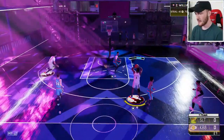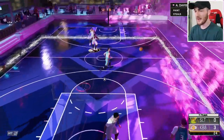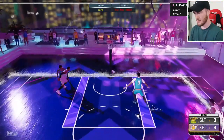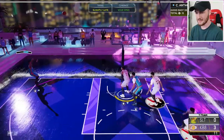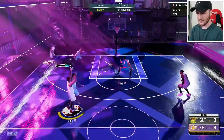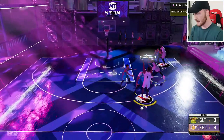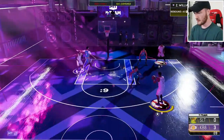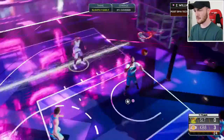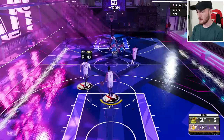Game number one starting off with a steal — looking for Zion to get it started. Is it a three? We started off with a three from Zion Williamson! Zion's actually our smallest player so he's playing as our point guard. We played great defense — still managed to get the stop. Melo hustling, Zion's got deep threes but his release can be a little bit tricky. Melo being a dog with these rebounds — we got mismatches all over the place here.